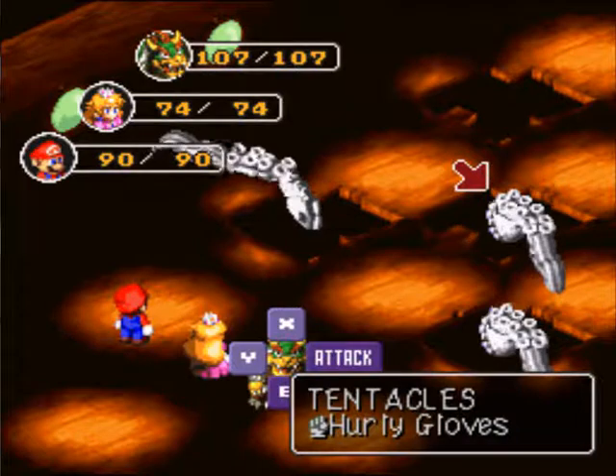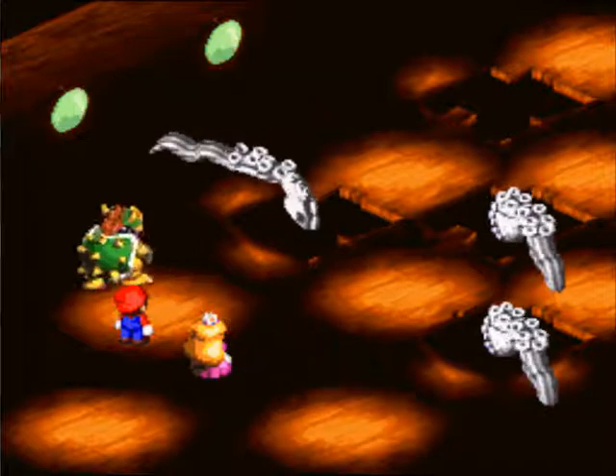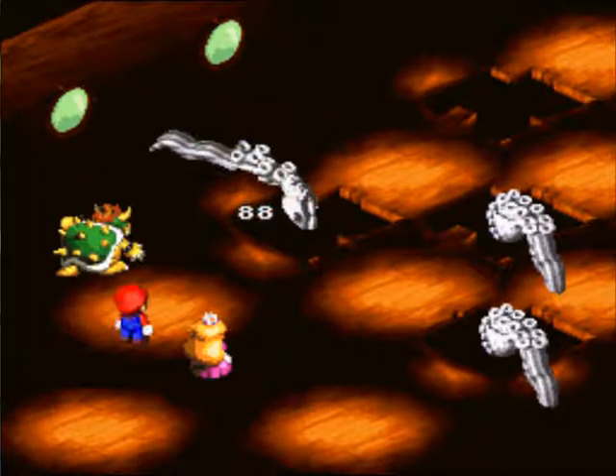They have a defense against basically all the statuses. The left tentacles have 200 HP and the right tentacles have 260.